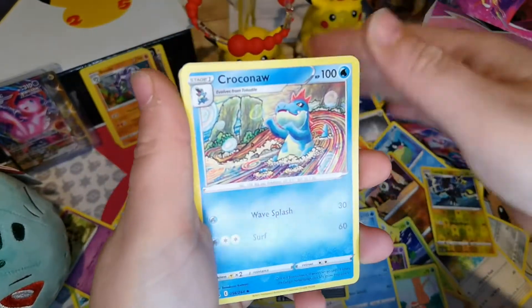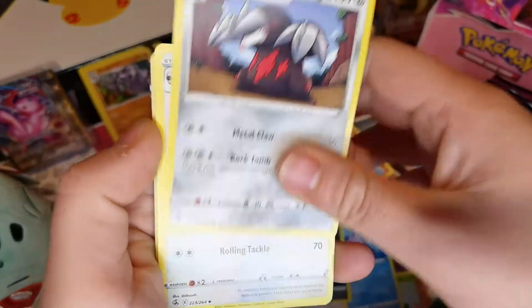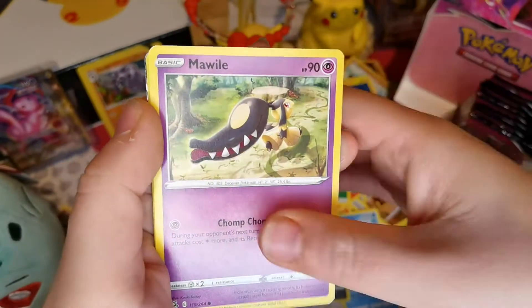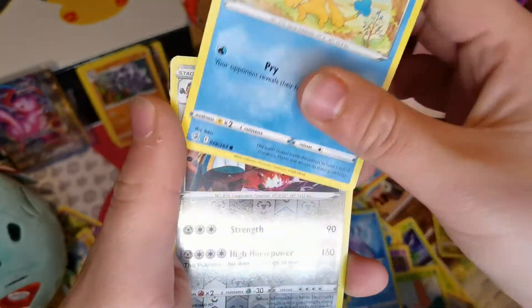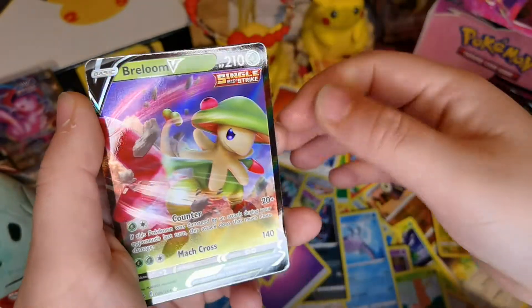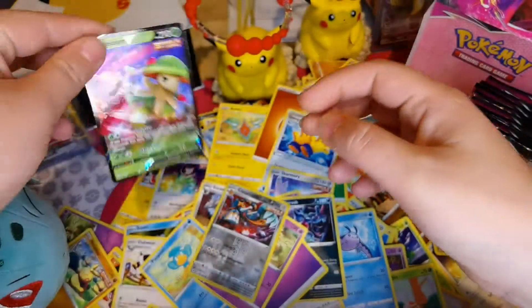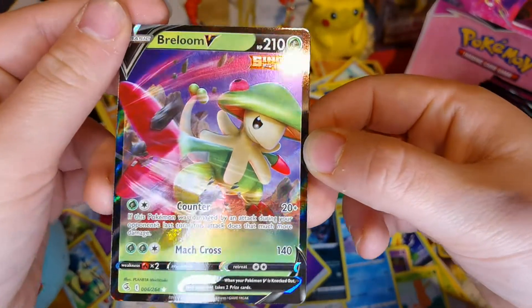So we've got Psychic Energy - I can see a bit of color so I might get something - Excadrill, Dubwool, Toxel, Staryu, Mareanie, Makuhita, Pansear, Reverse Holo of Copperajah, and a Breloom V! I haven't had this one yet - Breloom V, Counter and Mach Cross!